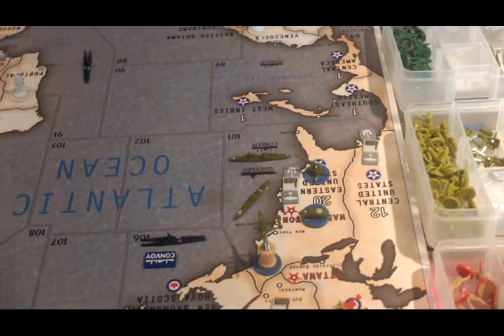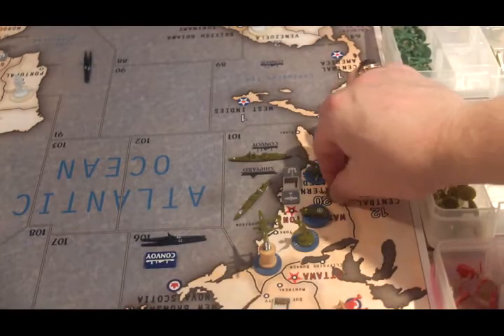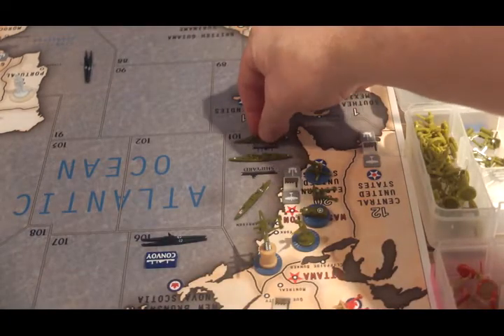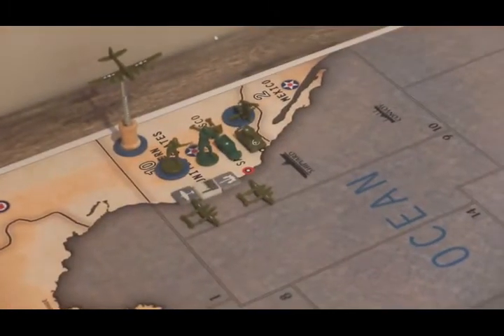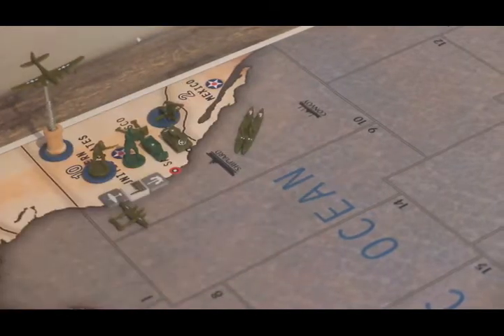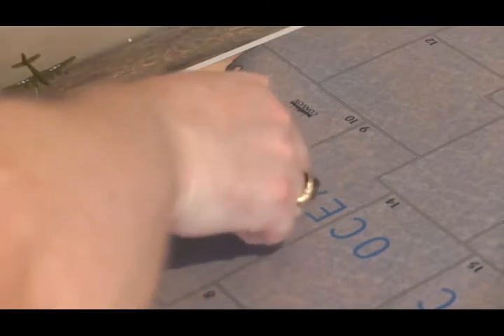U.S. placements. They're going to build two infantry and one artillery in the eastern United States, and use their central U.S. factory to build a destroyer. Over here on the west coast, they're going to use all three of their production slots to build naval units — two transports and a brand new aircraft carrier, on which they will land the two planes that were in the Sea Zone.